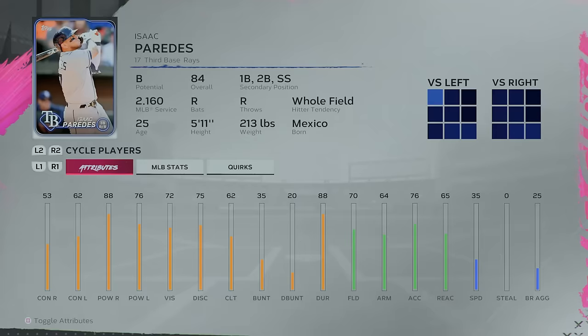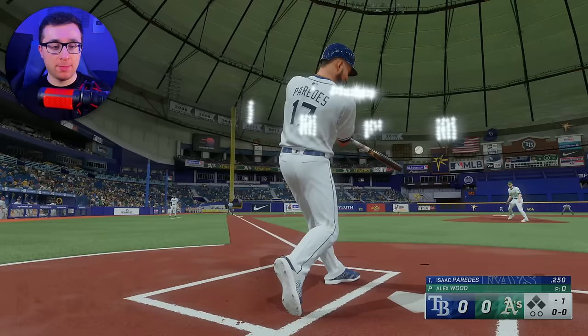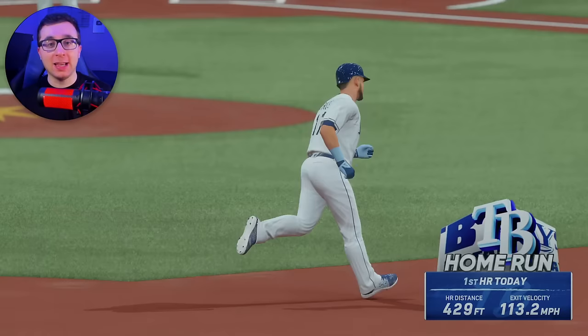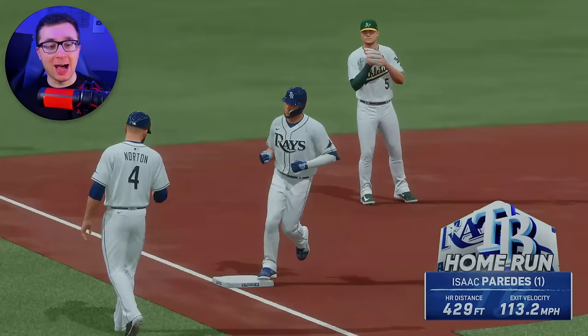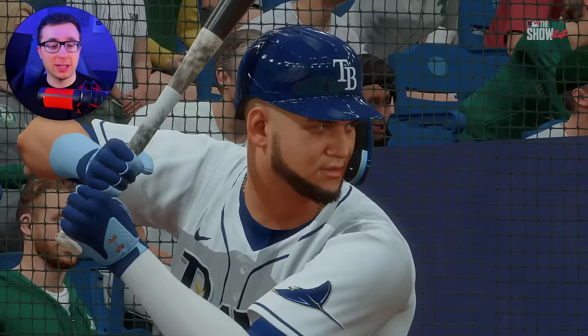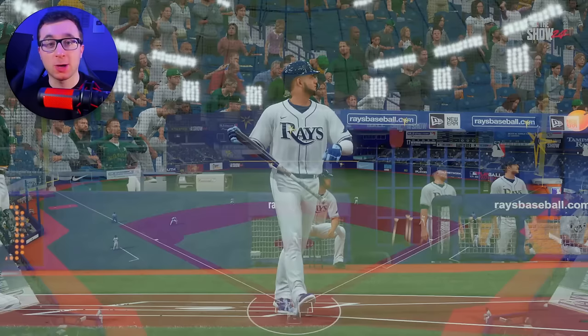For the letter P, we have Isaac Paredes of the Tampa Bay Rays. That is contested with Paul Goldschmidt — they hit one 115 off the bat, and Paredes just went 113 off the bat. I think he hit it even further than Goldschmidt did. 429 feet, 113 off the bat. Some of these guys' swings just make the ball fly off the bat a lot quicker, or it just seems that way.